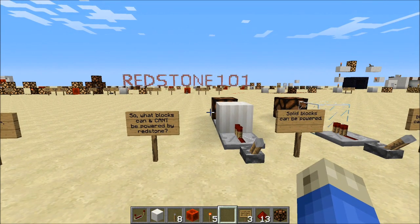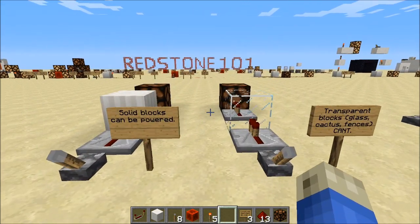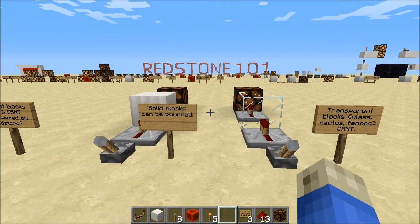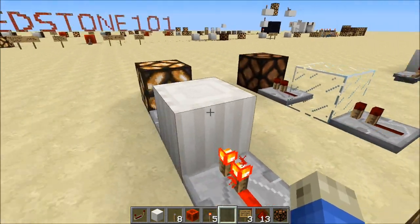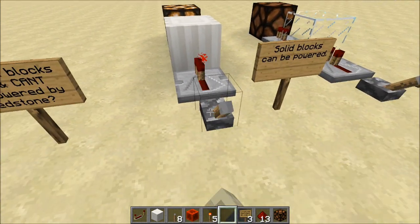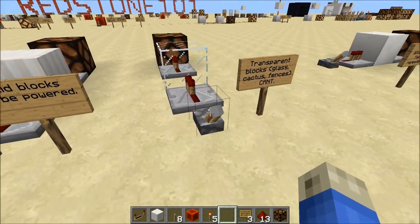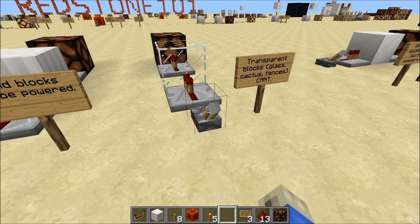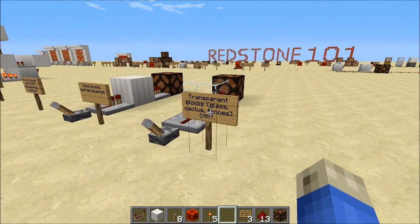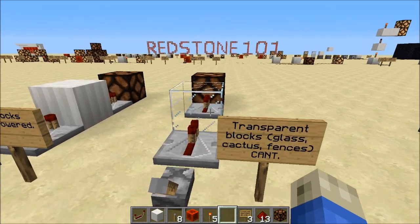What can and cannot be powered by redstone? Solid blocks can be powered; transparent blocks cannot. Any solid block like quartz — I can put power into it and take power out. But transparent blocks like glass cannot transmit power. Other exceptions include cactus and fences, but glass is the main one.